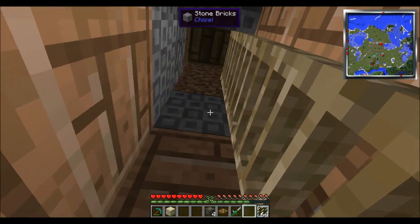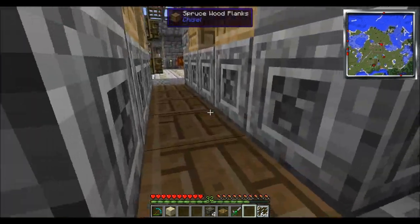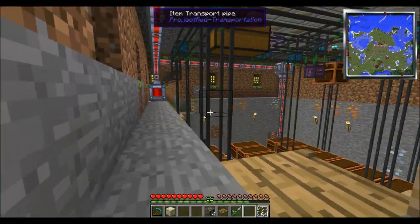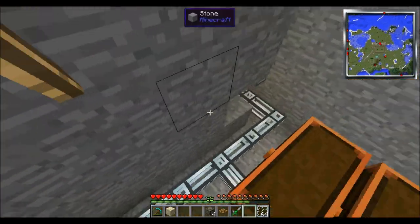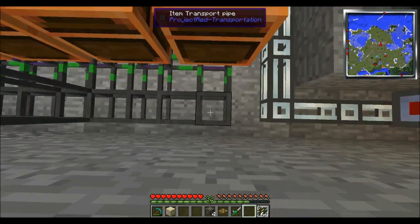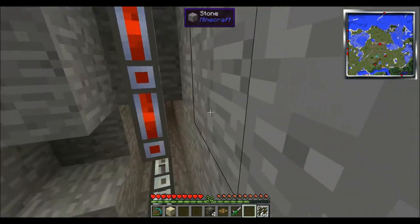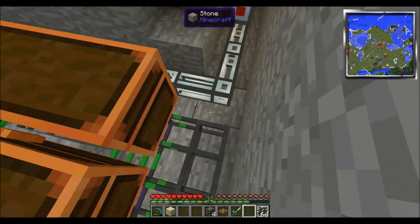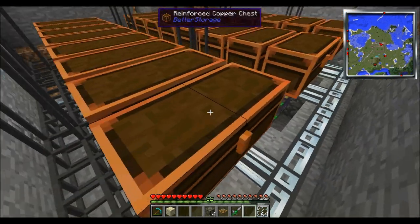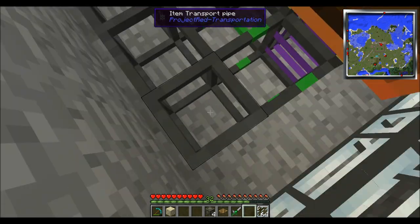Here's where I'm probably going to wind up changing things, because this was really a wasted material. I should be using these from Project Red Transportation. I'll take these out, because I have a chest down there and these two don't connect — but they do connect to a chest. So if I connect one end with this one and one end with the other one, it should run out well. These do run faster — these are faster, these are a little slower depending on which you upgrade. These aren't really material heavy.